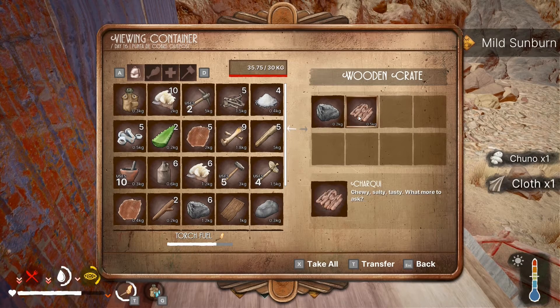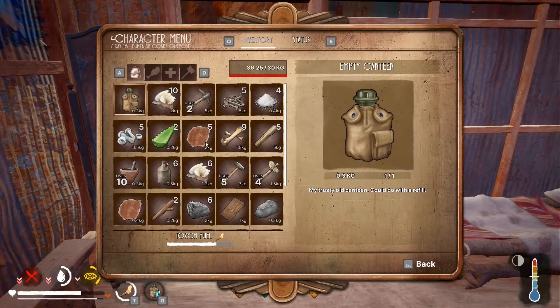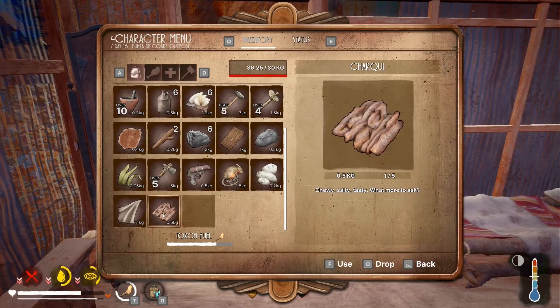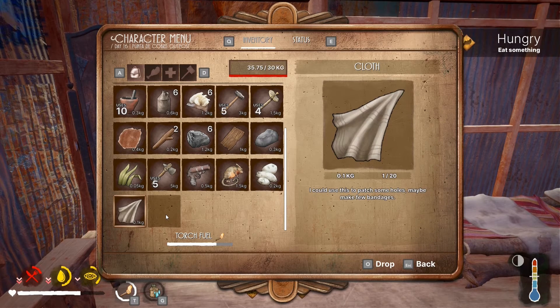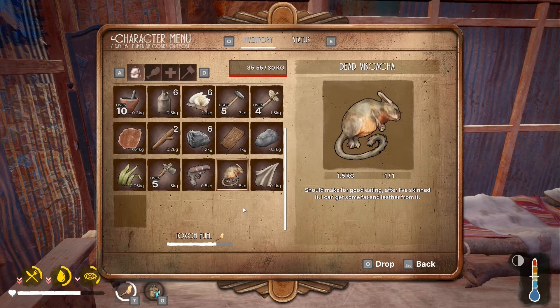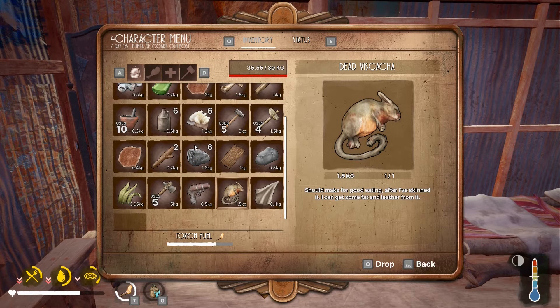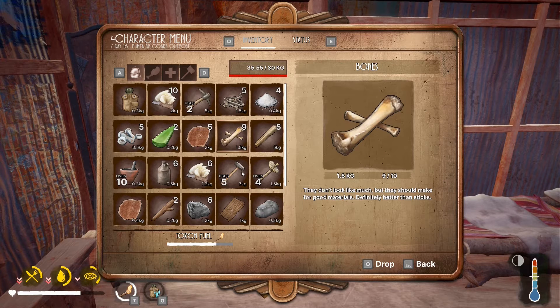I can eat that! That will actually stop my hunger a little bit. Can I eat this thing? Yes I can — well there you go, I did not know that. Can I eat bones? No, you can't — I didn't think so.